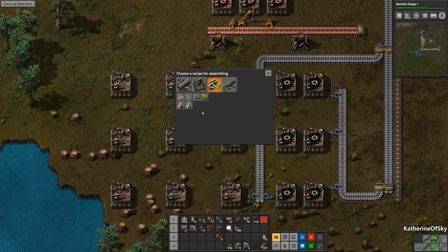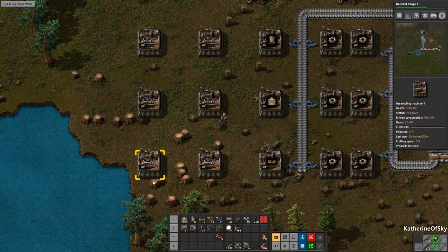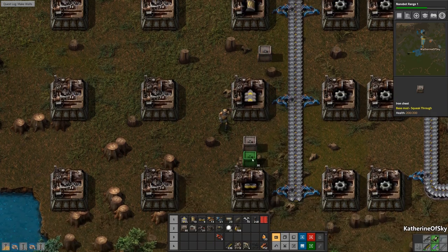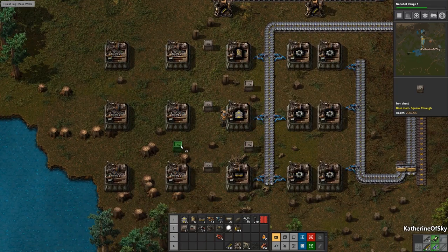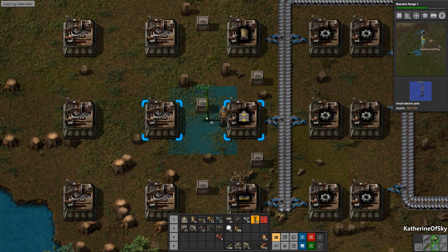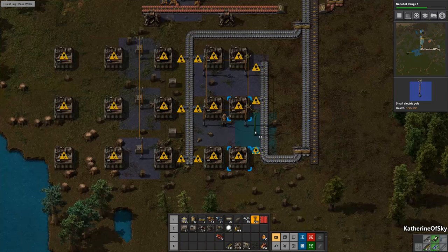These are going to be our belts, and then this is undergroundies. This is splitter-dos. These are going to be the red versions of the same, and these are the blue. We need our boxes — good good. We'll put boxes here — there's a reason for this to be there. You can put them in the middle but I like to have the power poles in the middle so that they would cover all of the inserters and stuff.